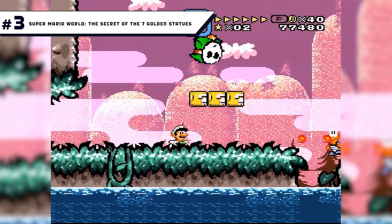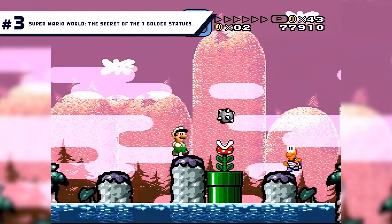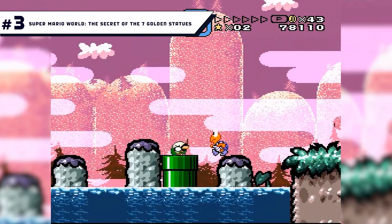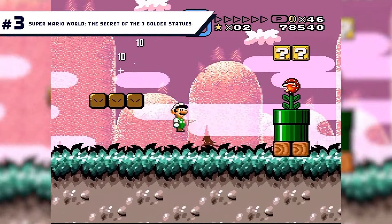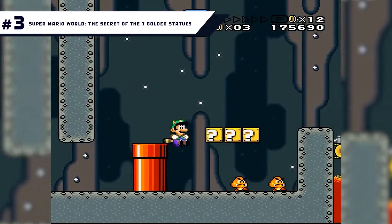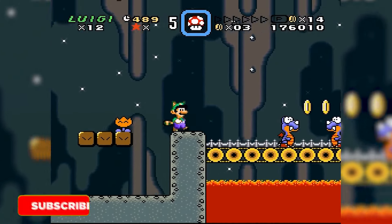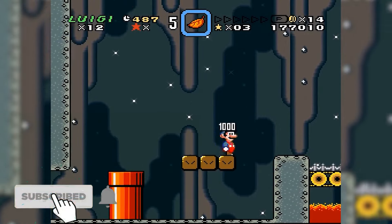Number 3: Super Mario World - The Secret of the Seven Golden Statues. This is a game that's just challenging enough without feeling like you're continually running into a brick wall. You fight flying wigglers and content filled with secret hidden warp pipes. The bosses are a force to be reckoned with as well, and all in all it's a great non-sequel slash sequel that could have dropped on the console back in the day.